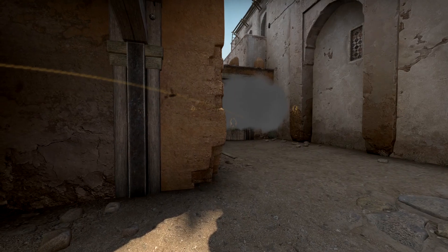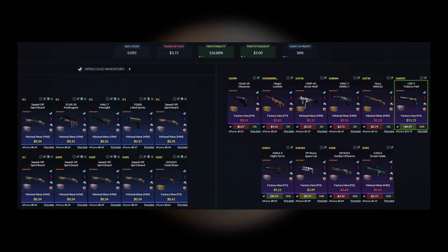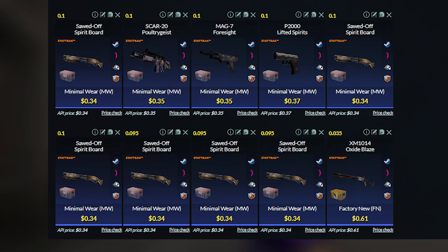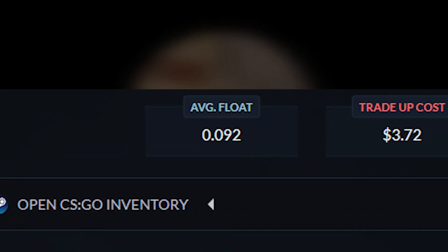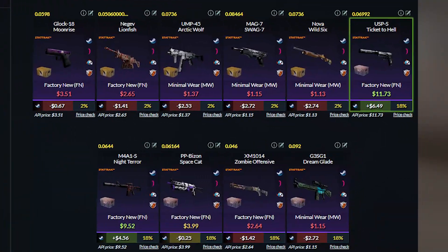So the first trade-up will be a mil-spec StatTrak Dreams and Nightmare trade-up, where we will be using 9 StatTrak minimal wear Dreams and Nightmare skins and 1 cheap factory new skin to help bring the floats down. For this trade-up, you need to keep the average float below 0.0921. The total cost will be around $3.70, and for the outcomes, we get more than a $6 profit with the USP, a $5 profit with the M4A1, a breakeven with the Bison, and a small loss with everything else.